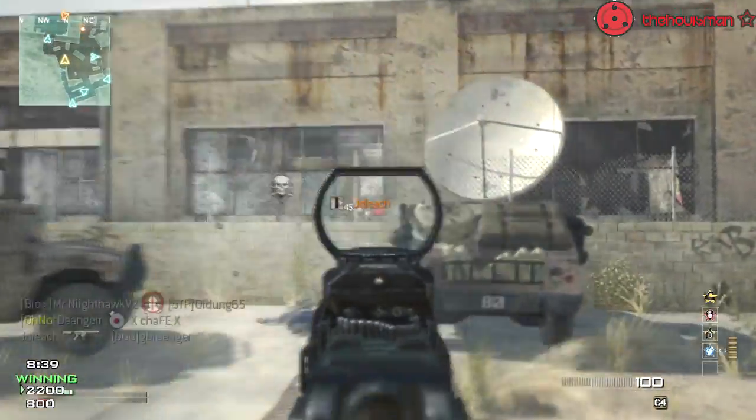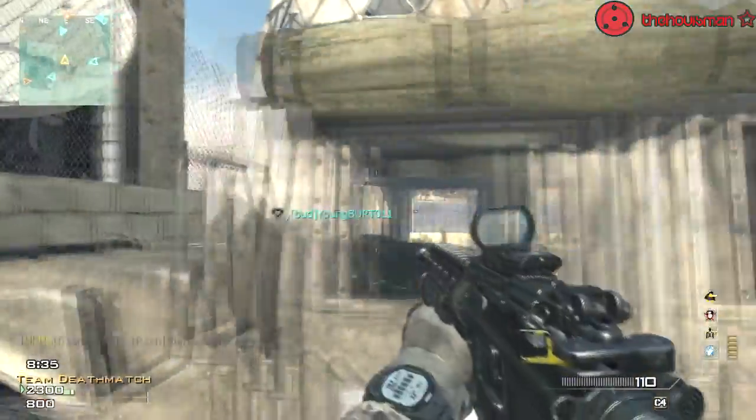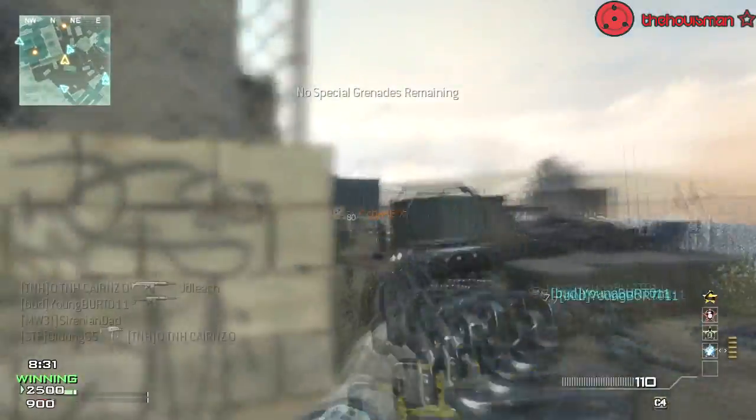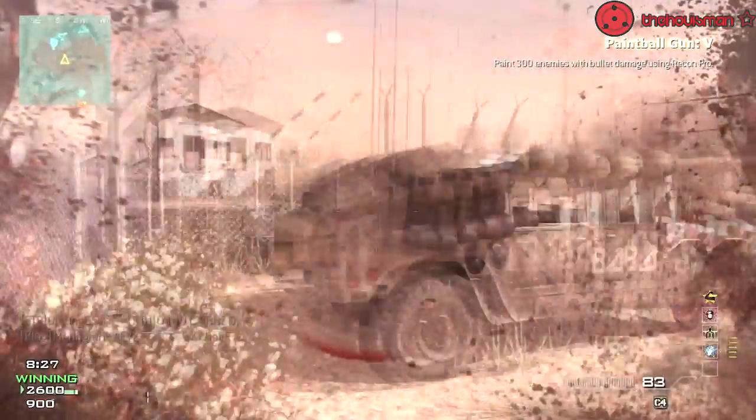The gun is level 3, normal, no proficiencies on it at all. My starting perks are my usual perks that I always use with assault rifles, which is Scavenger Pro, Hardline Pro, and Stalker Pro. And my unlocked perks are Sleight of Hand Pro, Marksman Pro, and Blast Shield Pro.